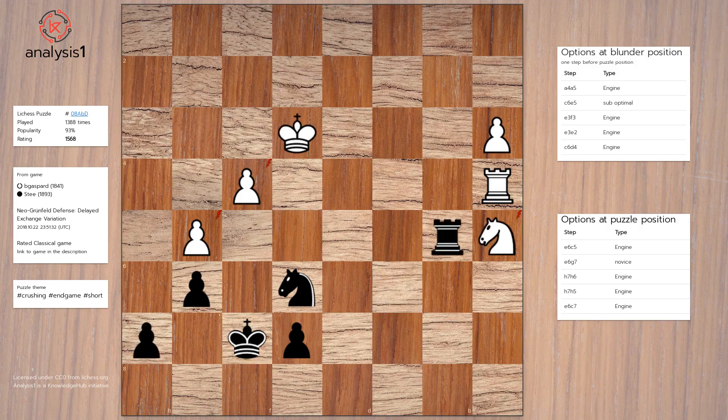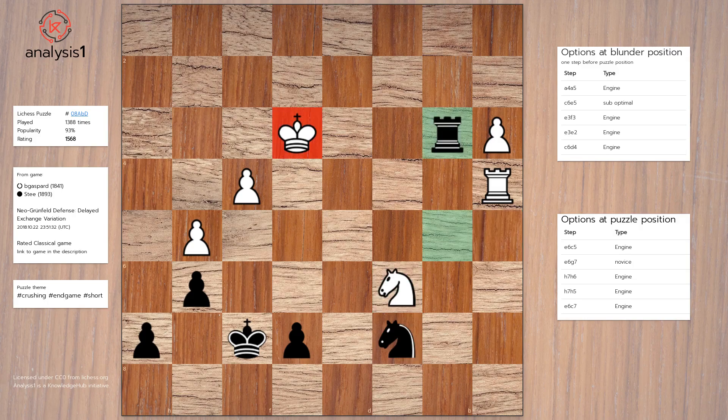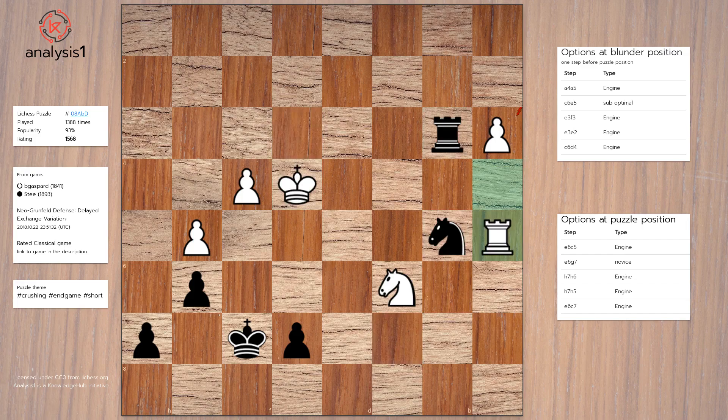Puzzle losing option 5: Knight to c7, Knight to c6, Rook to b3, check, King to e4, Knight to b5, Rook to a5.